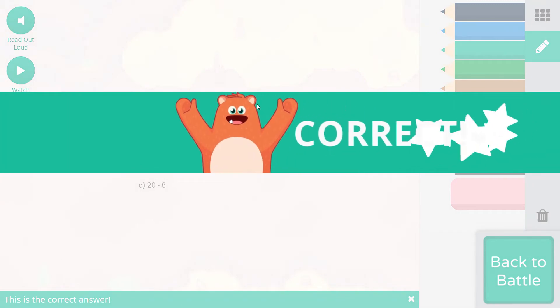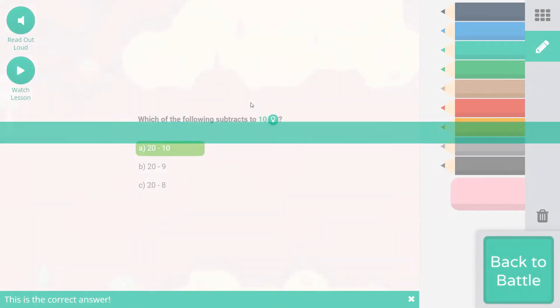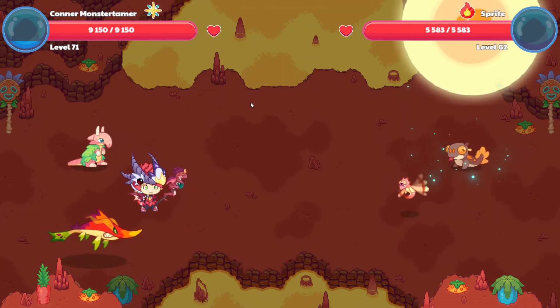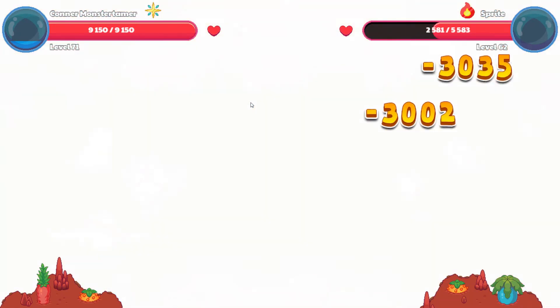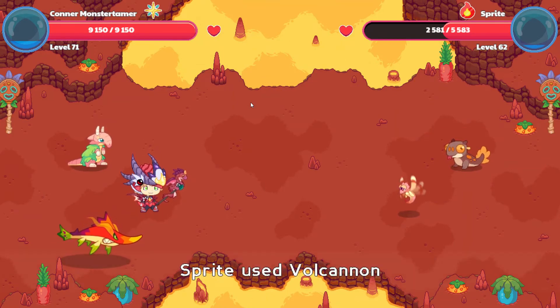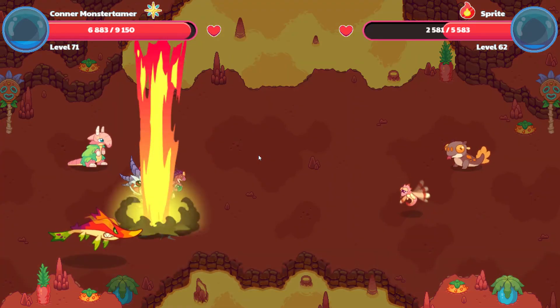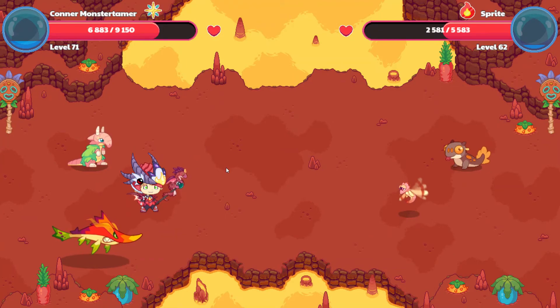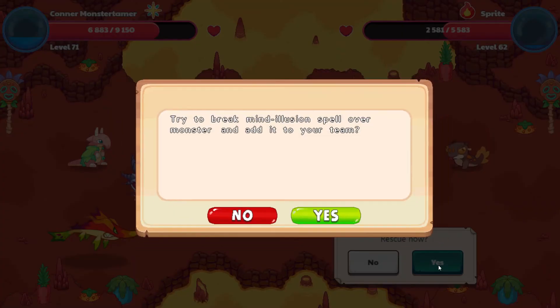Got a little bit mixed up with which way I was going there. Here it comes, going on down. Let's see if we can go ahead and get the sprites. Here comes Volcanon — it hits for 2,267 points of damage. A critical hit! Way to go, sprite. Let's rescue you!